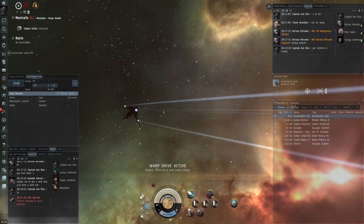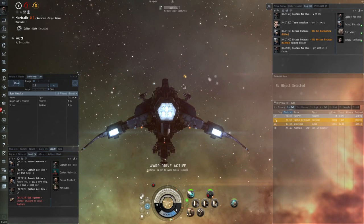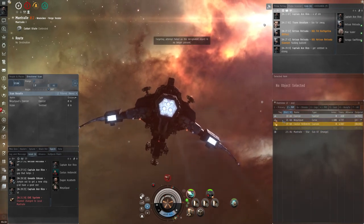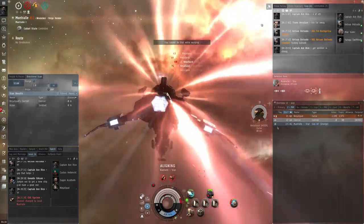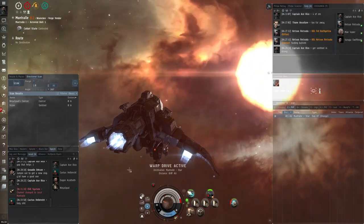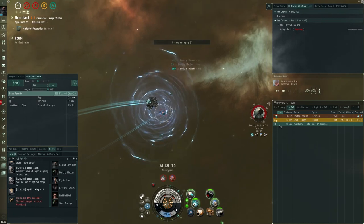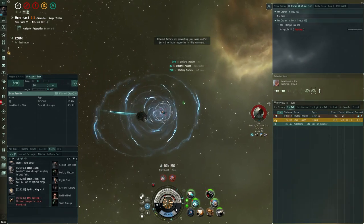When you are out there roaming and looking for fights, there are a few things you want to be on the lookout for. One of the nastier traps some players employ is sitting a Frigate or cheap Destroyer in a Medium Plex along with a Recon — a special Cruiser-class hull that cannot be detected by your directional scanners. You head into the Plex thinking you're fighting a lone Frigate or Destroyer only to find you're hopelessly outgunned, as most Recon bait is a Curse which can instantly neut out most Frigates or Destroyers. To avoid these traps it's probably best not to fight Frigates in Medium Plexes unless you are 100% sure they are in fact alone.